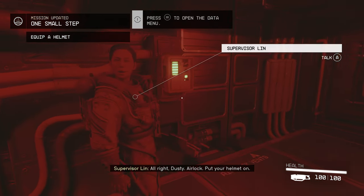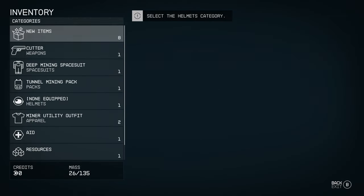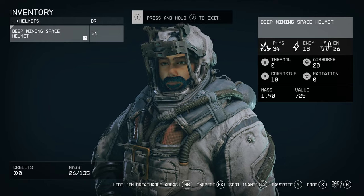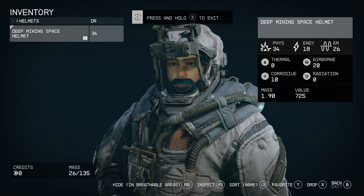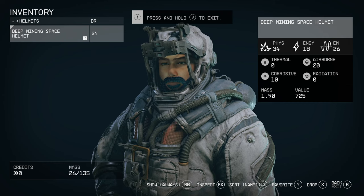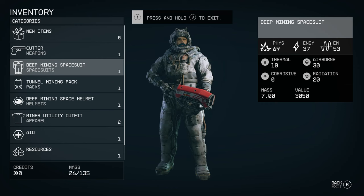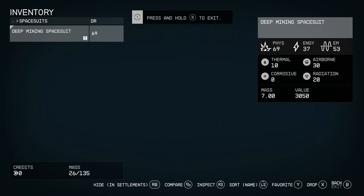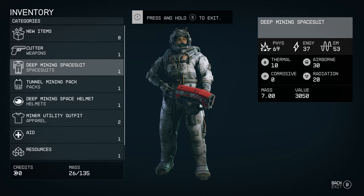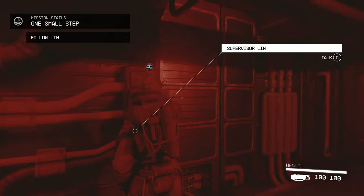Alright, Dusty — airlock. Put your helmet on. So you have to have a helmet or else you'll take damage. We go into our equipment and put on our helmet. At the bottom of the screen it says 'hide in breathable areas' — so it's still technically equipped, but if I go into a settlement or city it'll remove it automatically. Same thing for your suit or spacesuit — you can hide it in settlements so when you're walking around a normal place it disappears, but when you go out into battle or space it turns back on.